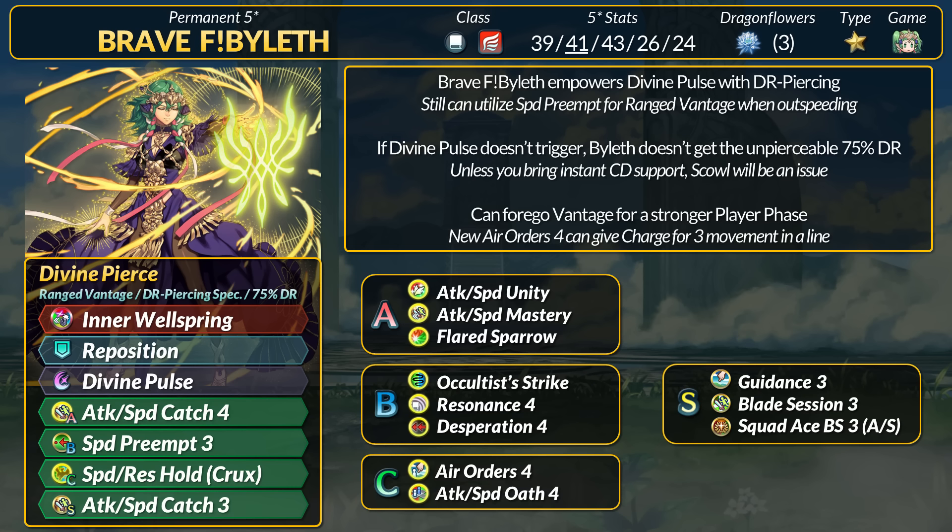Divine Pulse gets full DR piercing, and with no follow-up, Byleth can double, which leads to another Divine Pulse guarantee thanks to Null Guard. This is assuming Byleth gets hit back. She has extra stats and flat true damage to go with the 75% damage reduction.